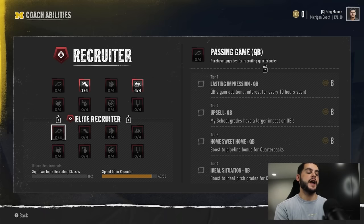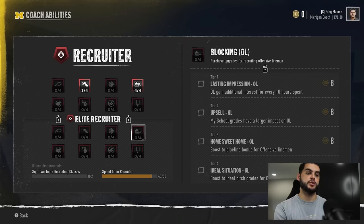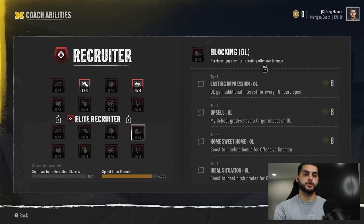My last pick here is Lasting Impression: gain additional interest for every 10 hours spent. Getting to tier four on elite recruiters is hard — you'll spend 8 points four times, so 32 points just to get there. But if you have the package where you can spend up to 60 or 70 hours and get an additional interest boost for every 10 you spend, combined with the program interest and extra hours from above, you're getting maximum benefits. The other tier four options like school grades impact and pipeline bonus are decent but not overpowered; Lasting Impression is the best of the bunch for the point cost.